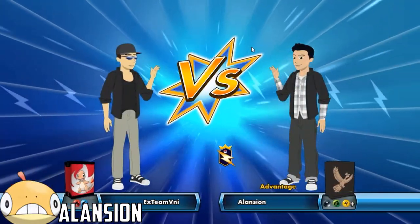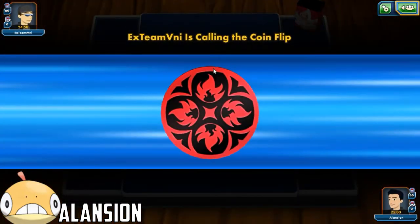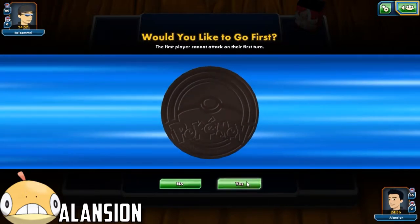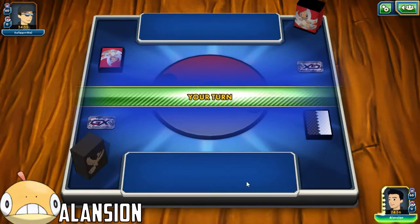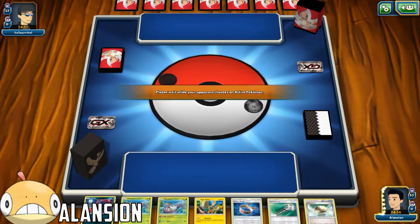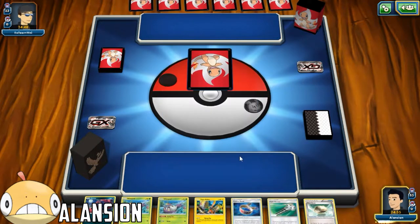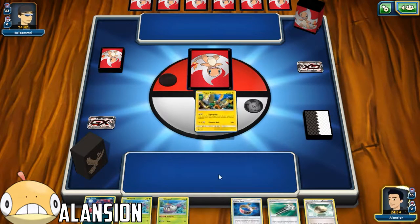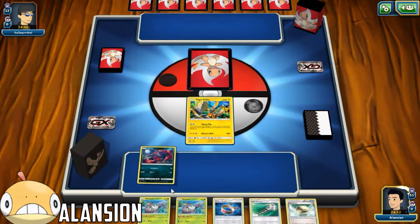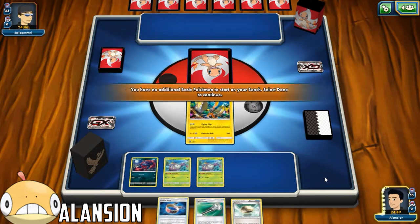Let's see what we get paired up against. I have the advantage - it's looking like Volcanion. Let's go first. It's a good start - we got Tapu Koko, we can spread some damage out. We also get a Zoroa and 2 Wimpod, which is actually pretty good. Let's just put all of these out.